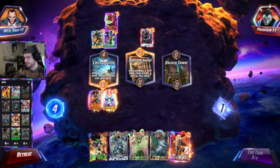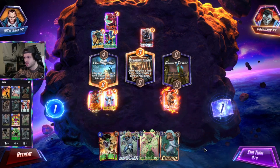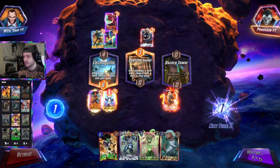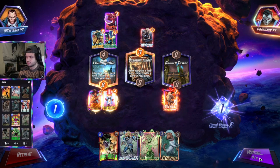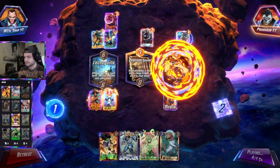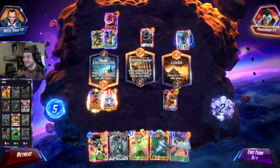Now it's turn 4. We get the Magic, which is amazing. We'll probably keep the middle. We'll snap into this — we have a really solid play line. We have the She-Hulk, we have the Infant, we have the Magic out. We have everything going that we need, so we're going to snap into that. Let's see what our opponent does. There's the Chayera — he has a variant, which is amazing. Misty Knight triggers, and so does Cyclops. This is where the deck really starts to get hectic.